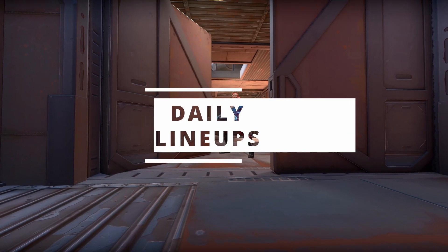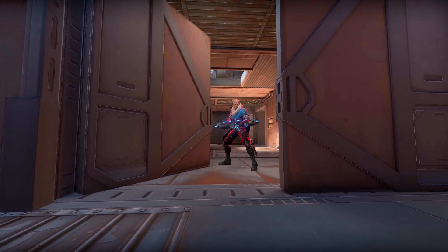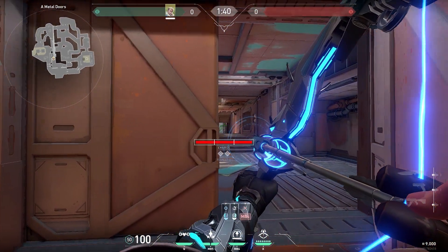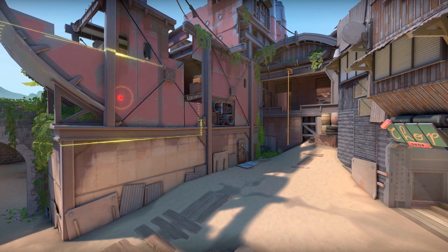Here's even more VCT lineups that you missed. The first lineup is from Crashies — if you shoot your dart roughly in this area, it'll actually spot people outside main.